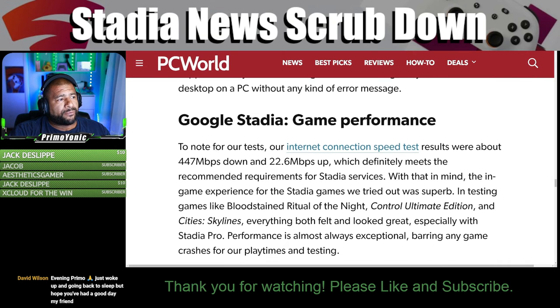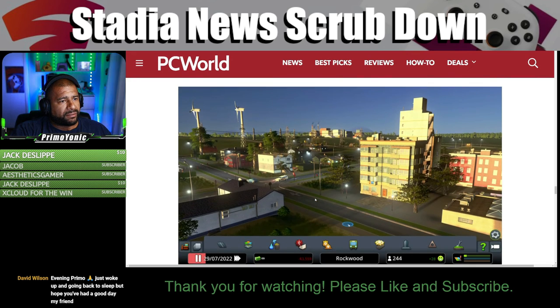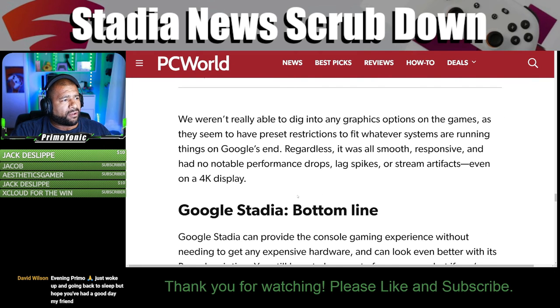For performance testing, the internet connection speed was approximately 447 megabits down and 22.6 megabits up — well above the recommended requirements. The in-game experience for tested titles including Bloodstained: Ritual of the Night, Control Ultimate Edition, and Cities Skylines was superb. With Stadia Pro, performance was almost always exceptional. There were no notable performance drops, lag spikes, or stream artifacts even on a 4K display, and graphics appeared smooth and responsive throughout.